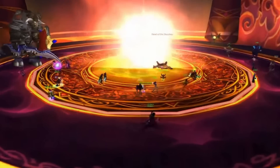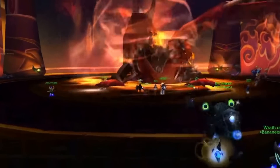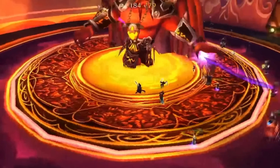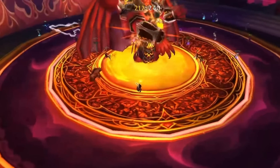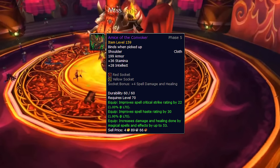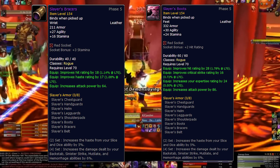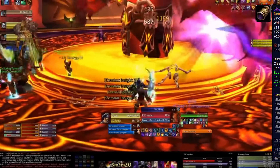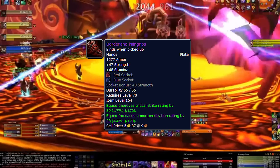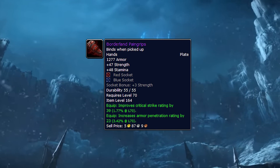Actually, last but not least: get Sunwell gear, specifically for your leveling spec. If you're a healer looking to level up outside a dungeon group, start working on obtaining some DPS gear to make your leveling experience smoother. There are also some actual pre-raid best-in-slot items obtainable from Sunwell — like Amulet of the Convoker for some casters and healers, and Slayer's Boots and Slayer's Bracers for Rogues, as that 2-set bonus is really strong and those are the best pieces for their gem slots and stats. The Borderlann Paingrips are also technically pre-BiS for Warriors because of their armor penetration stat and gem slots.